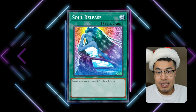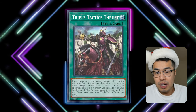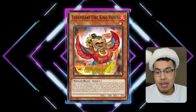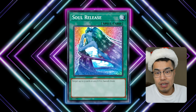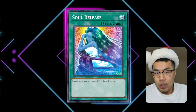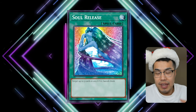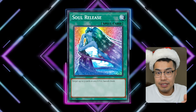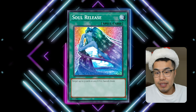On top of that, Soul Release can actually be searched off Triple Tactics Thrust because it's a normal spell card. So if they use something like a Ponix during the standby phase to add back to hand, you can go main phase Thrust for the Soul Release and banish their graveyard. Fire Kings are very reliant on that graveyard setup after turn one. The Super Rare is only about $7 or $8 right now, so if you want to get it before the hype catches on, now's the time.